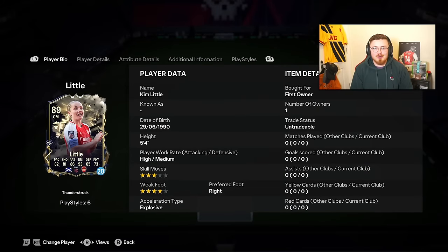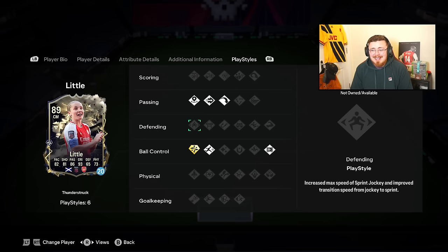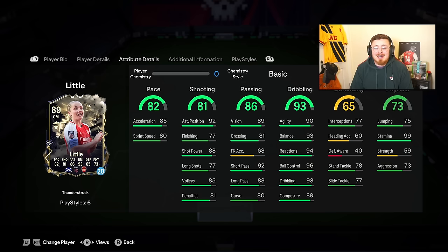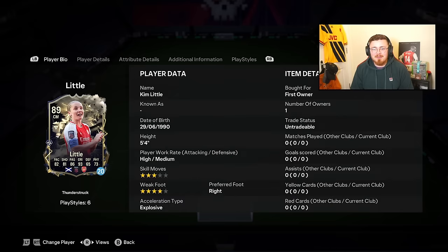The girl you should be looking for in this price bracket is Kim Little. She's going to go to a 90 - three star, four star, five foot four. As a CAM, she is built different. Look at the dribbling: 96 ball control, ridiculous agility and balance. The dribbling stat is south of Kopa. Really good in the passing department, defending is not even that bad, and she's got Technical play style plus. She actually flies across the pitch - like the Bernardo Silva female equivalent. She has Long Ball, Ping Pass, Decisive Pass, Rapid, and Press Proven. Brilliant card.